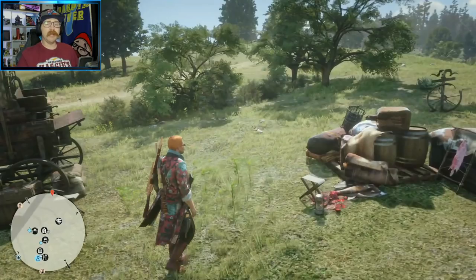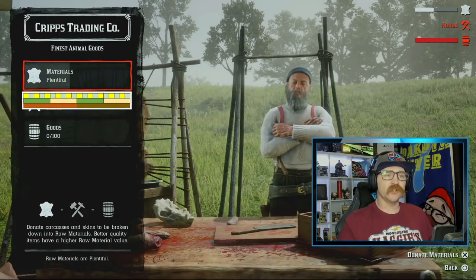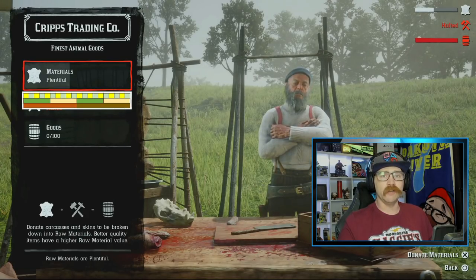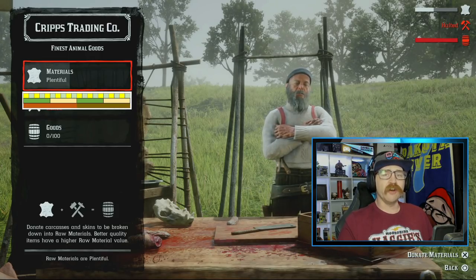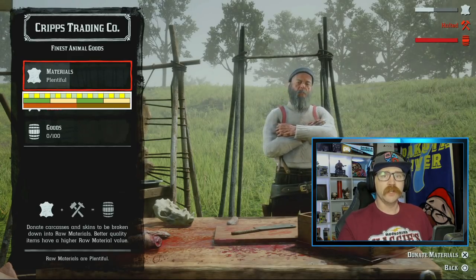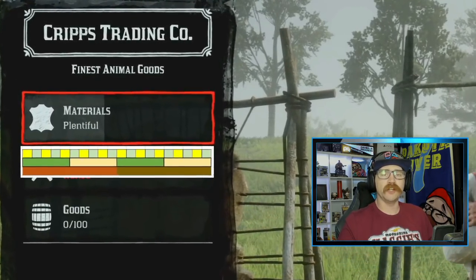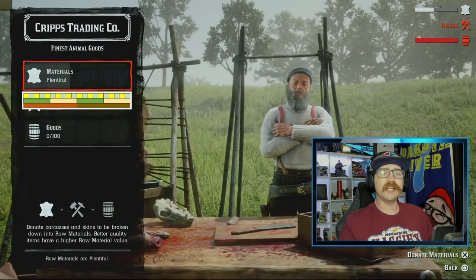So I went ahead and made my own. As you can see here, I have an overlay on my recording software showing a bar that gives a readout of how many materials we have. Right now in this scenario we have 50 materials, and you can see it on the graph. The graph is broken down in three sections: the top row is broken down by 5 materials, the next row by 25, and the second row by 50.